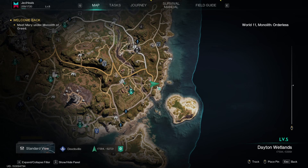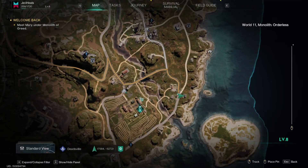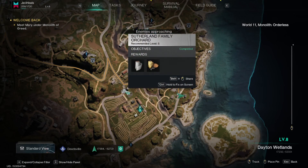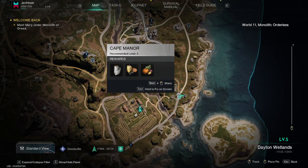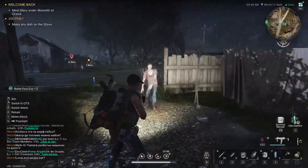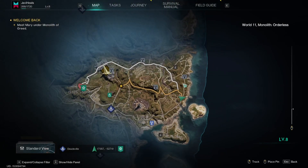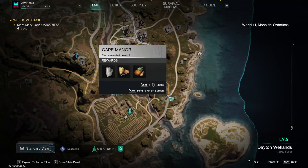I'm going to show you how to get all the crate locations in Cape Manor. That is over here in the Dayton Wetlands. It isn't a big place like some other locations — it's not an objective place. However, there is a weapon and a gear crate that you can still get. We're on the right-hand side of the map: Dayton Wetlands, Cape Manor.